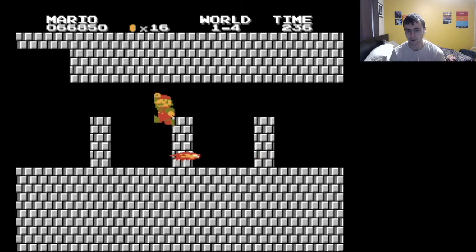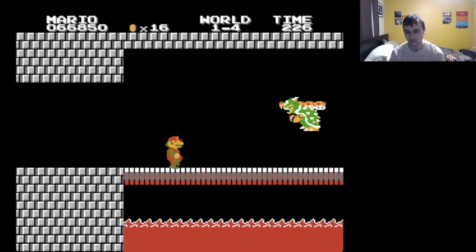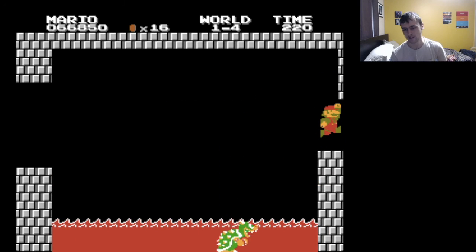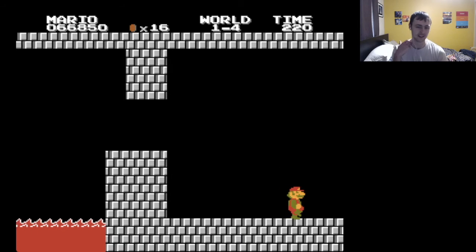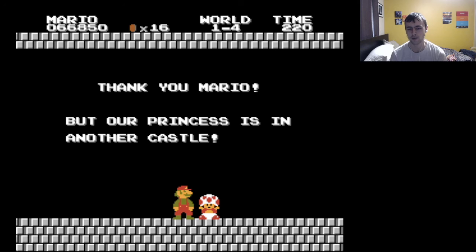Simple stuff — easy first Bowser. Bowser works the same as he did in the original game. Thank you Mario, but our princess is in another castle. Annoying prick.